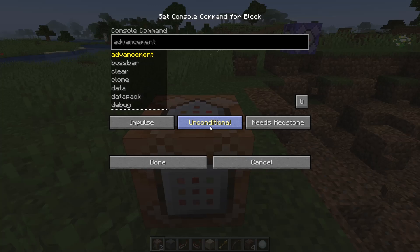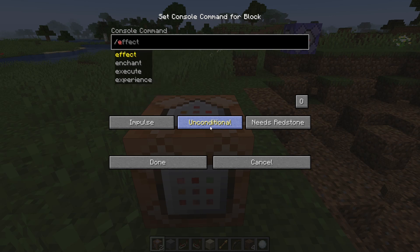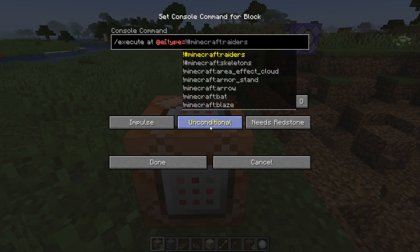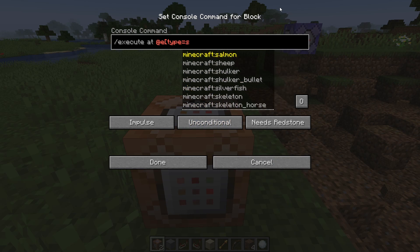Go inside the command block using right-click, or whatever button you have set to use a block. Then put execute, or slash execute. You do at-e type equals, and then you can put it at anything - you can even put it on a skeleton. But this is technically like a grenade, so I'm going to put it on a snowball.